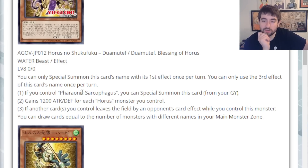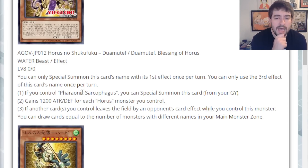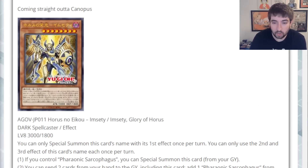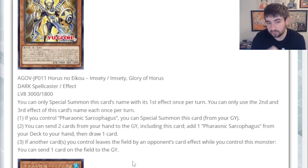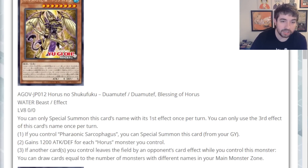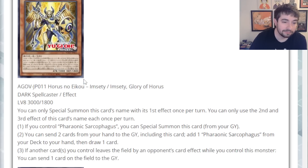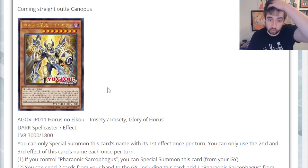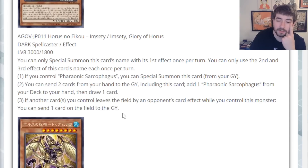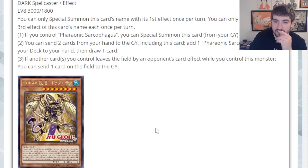The third effect: if another card or cards you control leaves the field by an opponent's card effect while you control this monster, you can draw cards equal to the number of monsters with different names in your main monster zone. So if you're putting multiple Horus monsters on the field and your opponent doesn't have mass removal to clear them all at once, it's a pick-your-poison situation — are you going to let me draw one to two cards off Duamutef, or let me send a card off of Imseti? It's still relatively easy to play around, which I don't love, but this one's mostly just an extender — not nearly as impressive as Imseti.